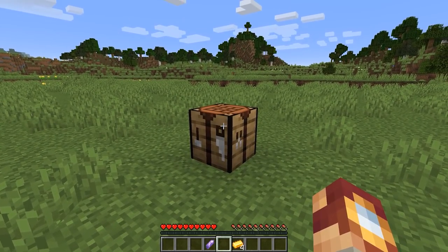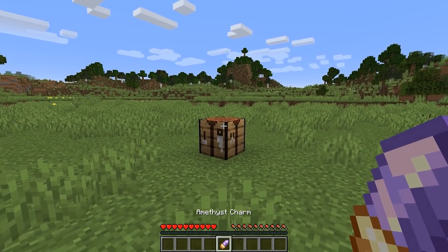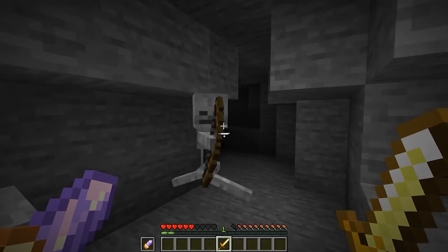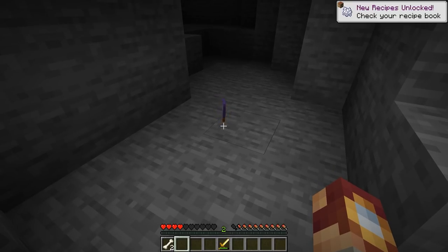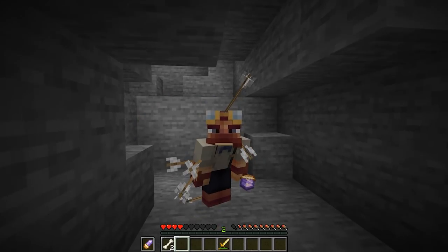I definitely think Minecraft needs more handy gadgets like the totem of undying. This first idea comes in the form of a new gadget that you actually have to hold in your offhand or main hand — it basically needs to be held in order to be activated. This is an amethyst charm. Let's say that you are in the middle of battle. The amethyst charm would actually give you a 25% chance of producing a heart when taking damage.